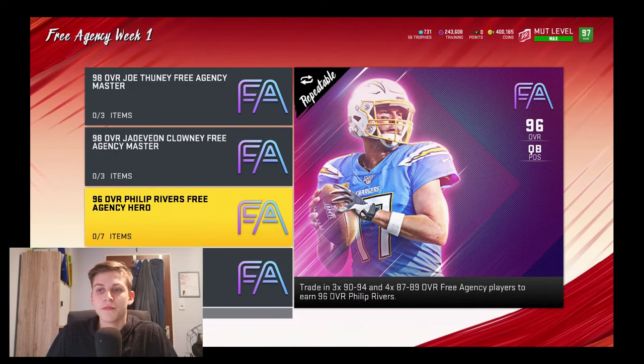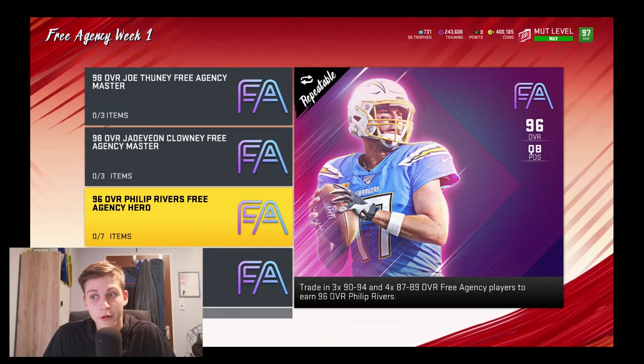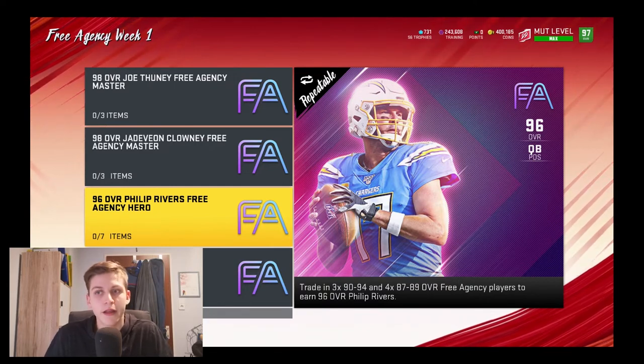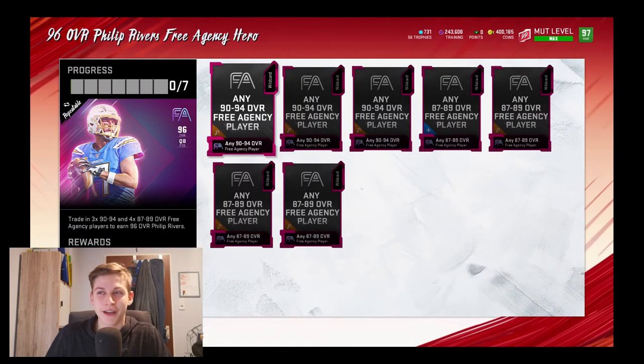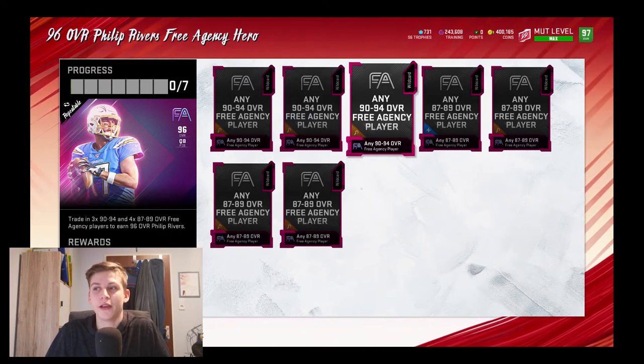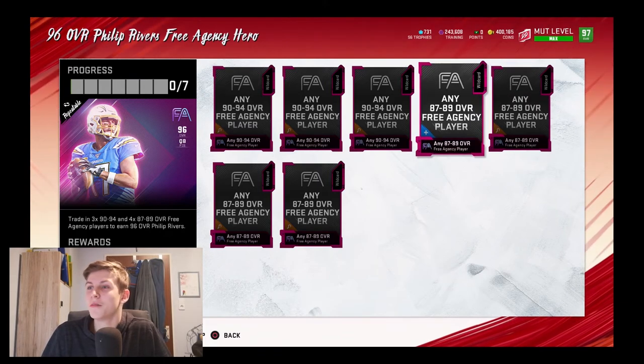We go onto this set and select any one of these 96 overalls — it doesn't really matter unless you want to sell them right away. You're going to go into this 96 set, and all of the 90 overalls you saved up you're going to put them in these three spots right here: one, two, three. Then all the 87s and 88s that you kept you're going to put them in here.